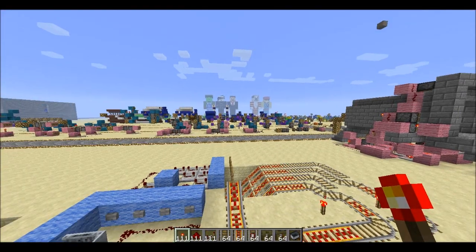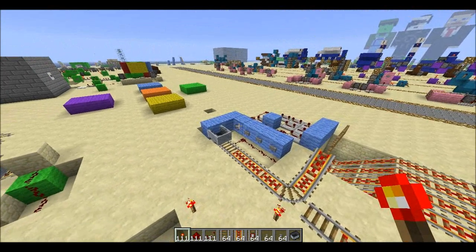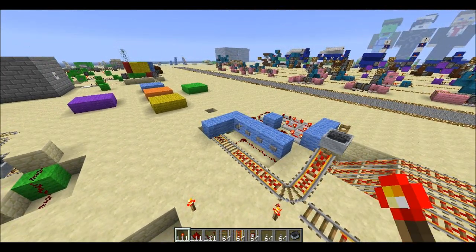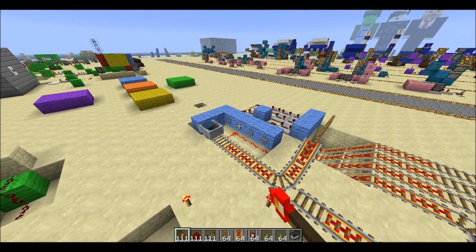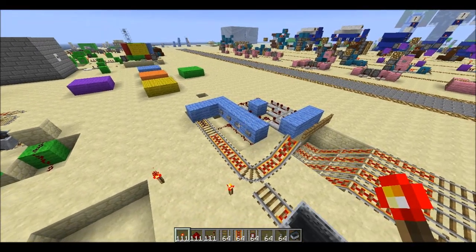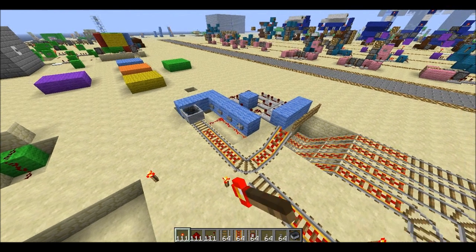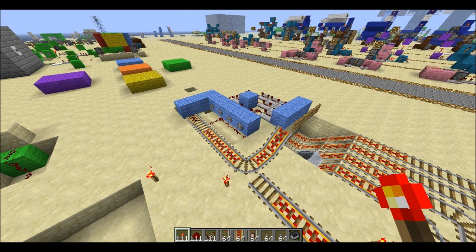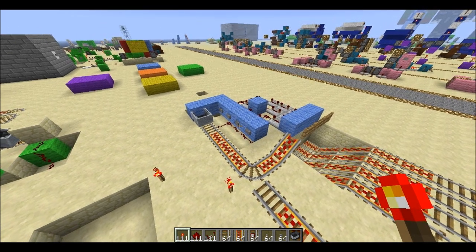Hey guys welcome back. Here's a fun thing you can do with the fence gates. I showed you a two-way switch track thingy with fence gates before. Here's a way to do four destinations using fence gates. I'm pretty sure this has been done before with pistons or trap doors or whatever, but now that we have redstone powered fence gates we can do it like that.